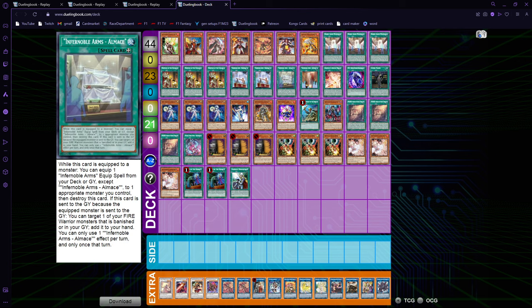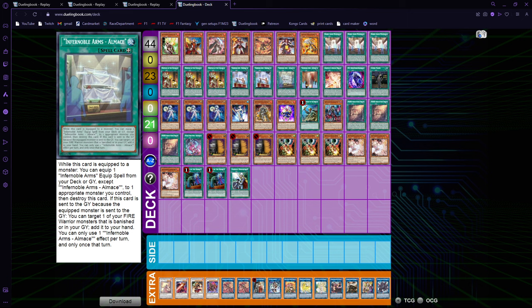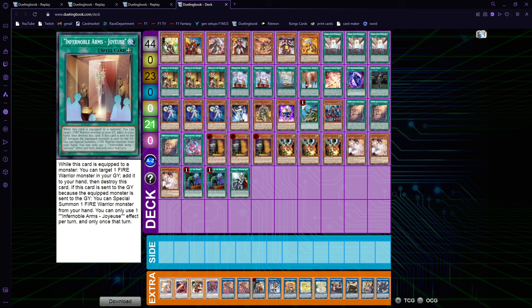For equip spells, I decided to play two Durandal, one Almas, and one Joyous. When you can't get access to Angelic's Ring, the next best thing to equip is Almas, because it recycles a Fire Warrior from your graveyard back to your hand for next turn. It also gets you to every equip you want — it's basically the third Durandal and the second Joyous all at the same time, and the second effect is insane. Joyous can also add back monsters from our graveyard during our turn, which is really good for extending.